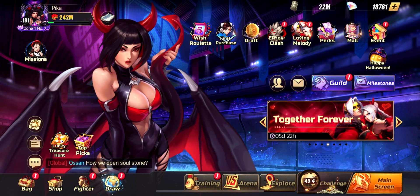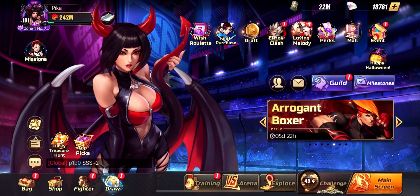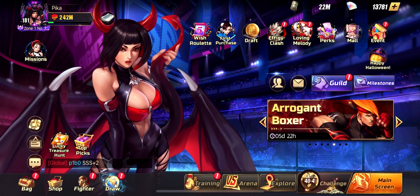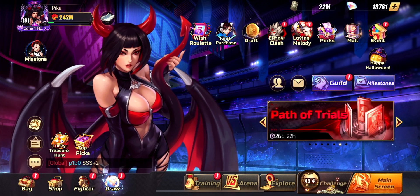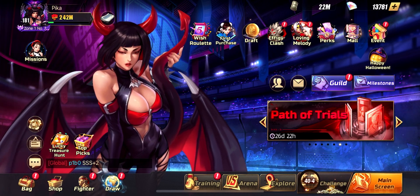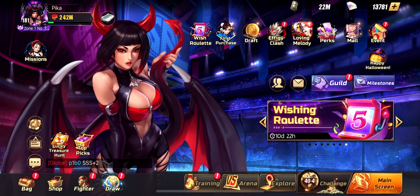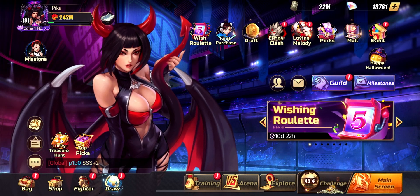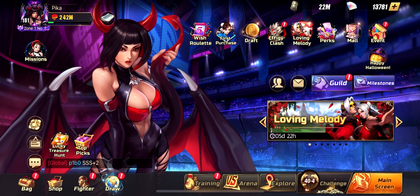Many players I've been discussing this with, including Hazing mainly, are talking and nagging about having nothing to do - even though we have a lot of events. We have Draft Mode, the Effigy Clash, the Loving Melody which is the Kami and Vega event, and a lot of other stuff. We have the Guild, the Towers, Six Towers, the Story, and Trials are open. You can push and do that. Shadow City opens every two days. There's a lot of stuff you can do in the game.